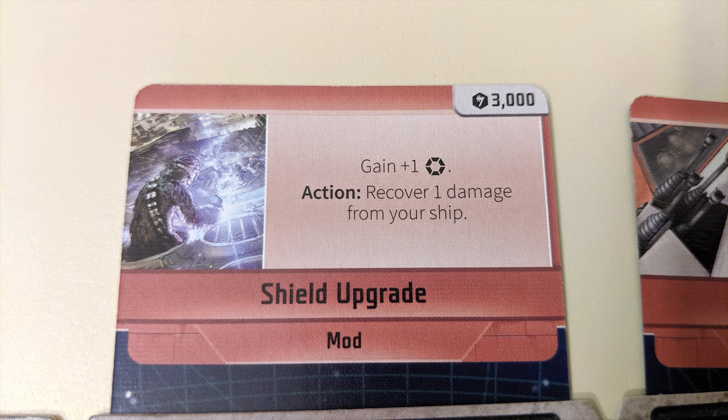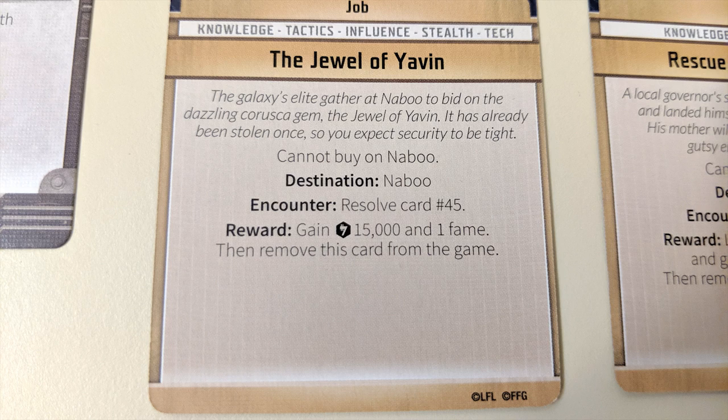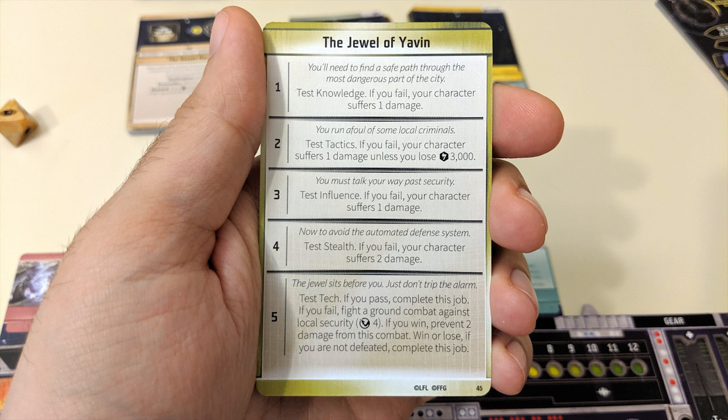Various cards throughout the game will provide you with alternate options to take during each of the three phases on your turn, which you'll recognize by the name of that phase in bold before the card text. For example, the encounter phase is also when you'll attempt to complete a job card if you're in the relevant location. Jobs usually require you to draw databank cards and follow the steps listed on them in order to complete them — often these steps will involve combat or skill tests.